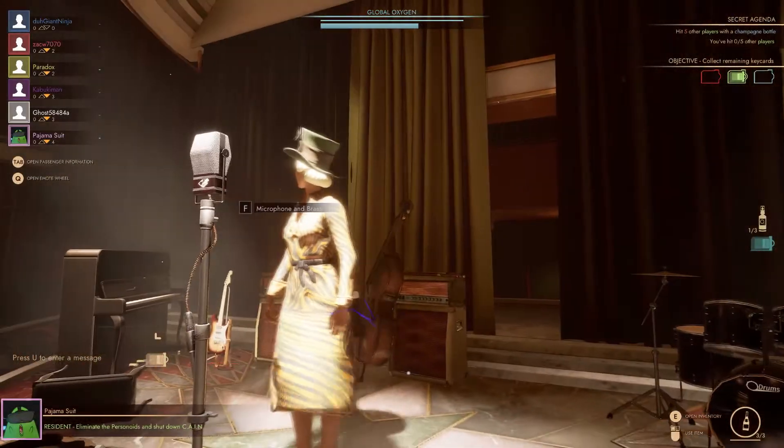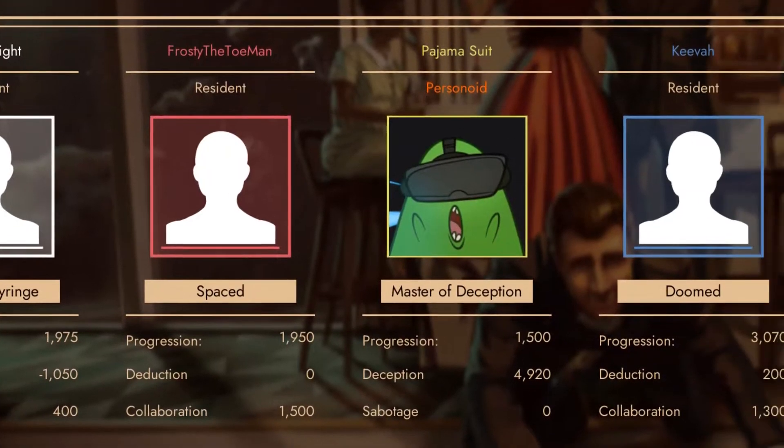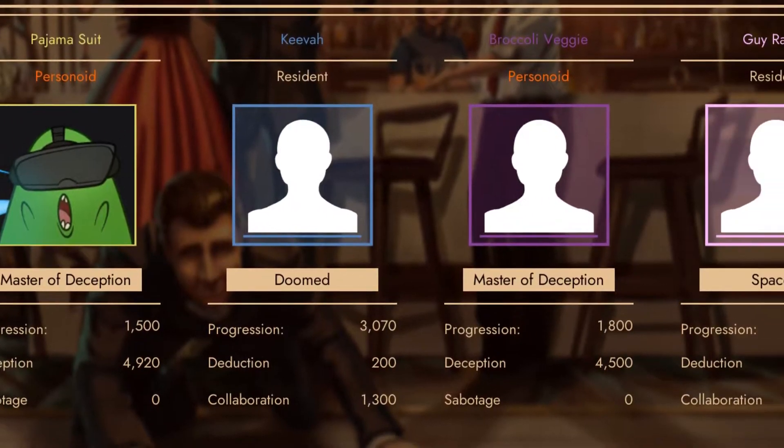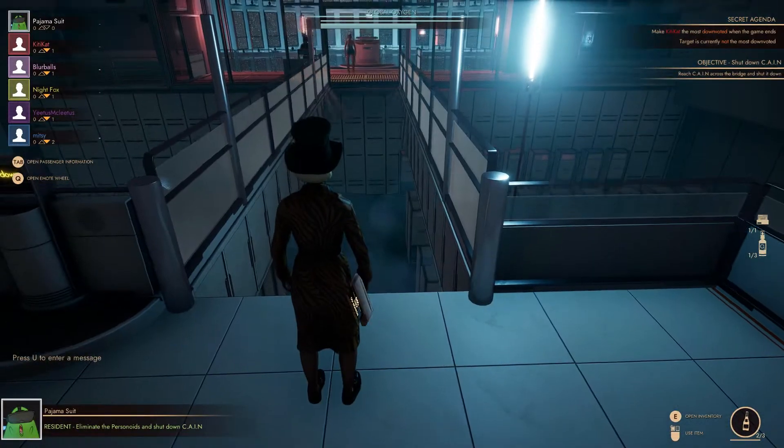Welcome. I'm Pajama Suit, and today we're going to walk through the basics of how to play First Class Trouble. FCT begins with six players, two of whom are Personoids. The residents are attempting to identify and eliminate the Personoids while making it through three areas to shut down the ship's AI, named Kane.